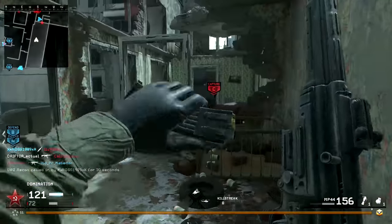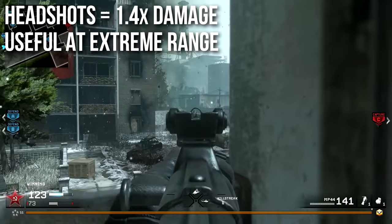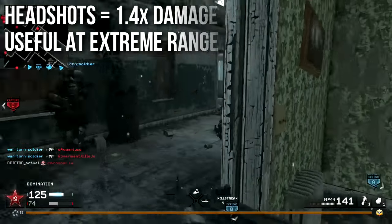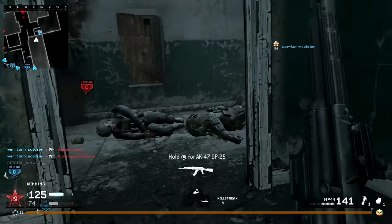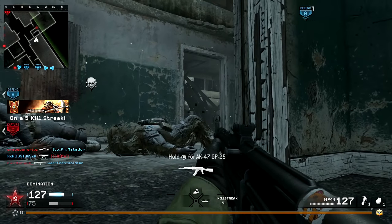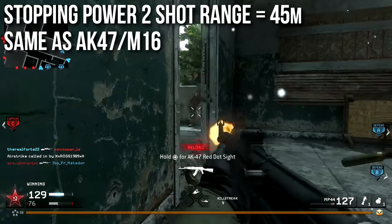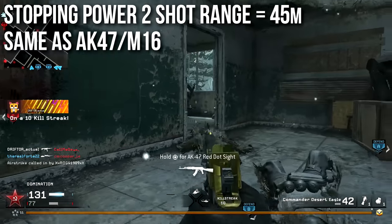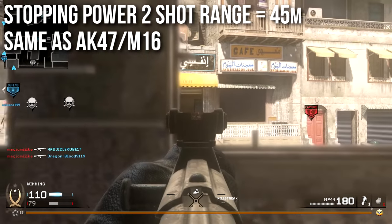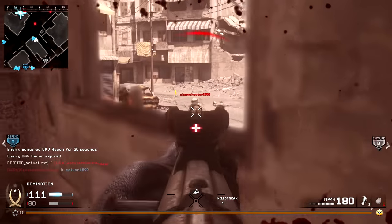Headshots are the standard 1.4x damage multiplier, which means they're only useful at extreme ranges or perhaps without stopping power. Very few people run the weapon without stopping power, which we'll talk about why in a minute. I just do not recommend going for headshots on the MP44, with the exception of unlocking your camos. One of the good things about the gun — probably its true redeeming attribute — is that the stopping power two-shot range is a colossal 45 meters, the same two-shot range as the AK-47 or the M16. So it can really drop people at very impressive ranges.